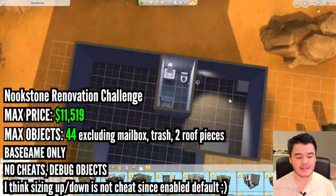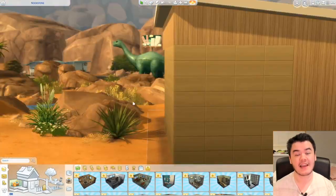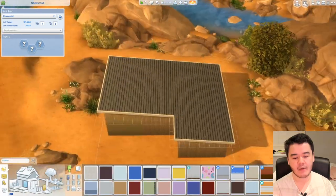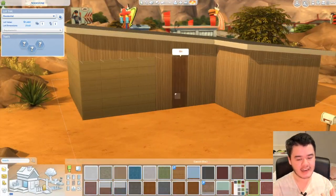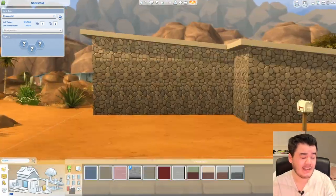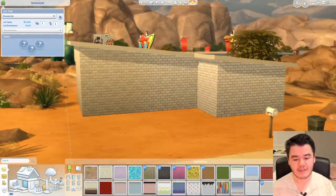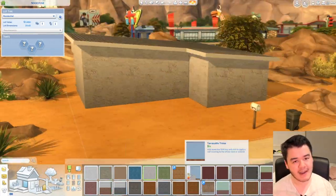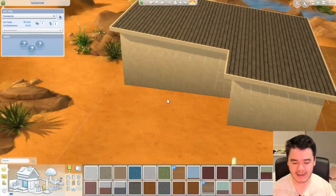The main rules are that the max price is 11,519 simoleons and at maximum you can only have 44 objects. There's also an additional two objects for a mailbox and trash can, and then the roof pieces — if they count as objects, obviously there's two there. So that's like 48 but it's really 44. That's your max object count and it has to be 11,519 or a bit less.